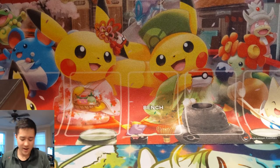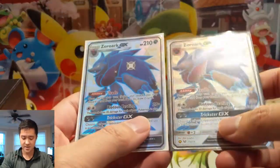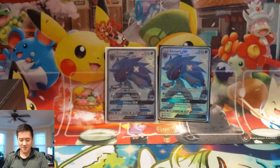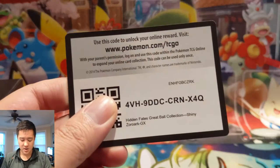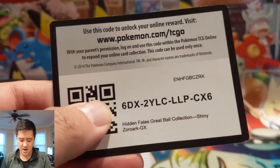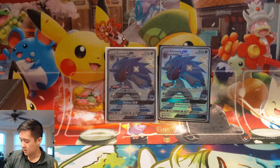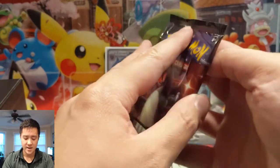Here we go — we got two Zorark GX shinies on the boxes. One of my lamps broke so my lighting isn't as good as it typically is, hopefully the video comes out okay. Here are a couple code cards. Zorark control is still a thing in Expanded so maybe you can put together a nice Expanded deck with those.